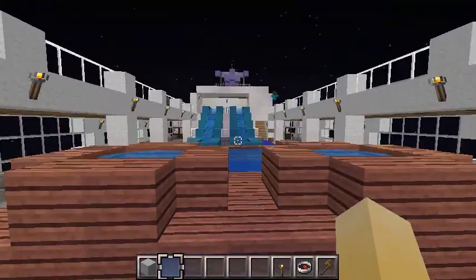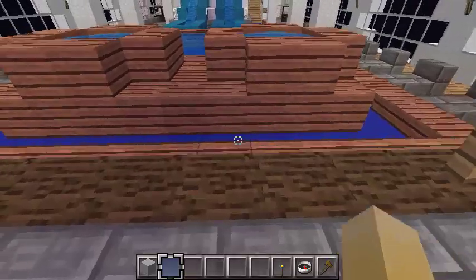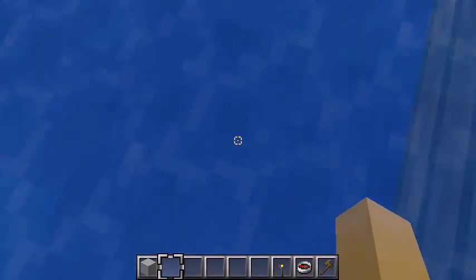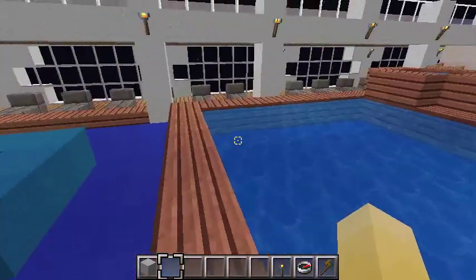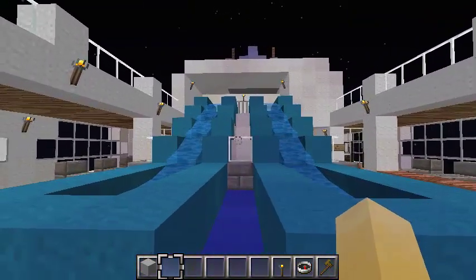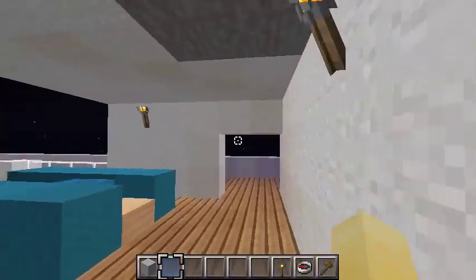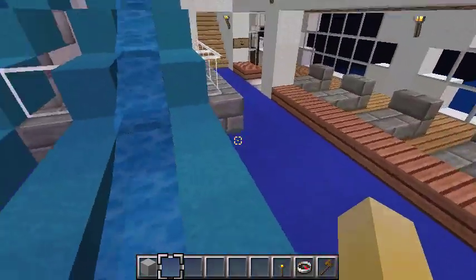This is the main pool area. We have the jumbotron up here and a stage for performances — mostly entertainment stuff. You've got two hot tubs and a pool which isn't deep, because the lobby is right below me. If I were to punch this out I would fall into the lobby, so it's a shallow pool — more like a kiddie area. And for the first time ever we have not one but two slides on a cruise ship. This is pretty much a racing slide. This is how you get to the slides right here, or if you're on the deck above you come in right there. Fully functional!